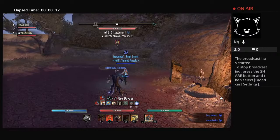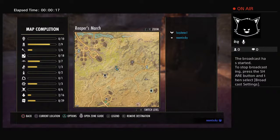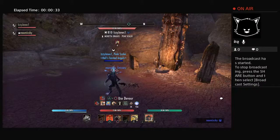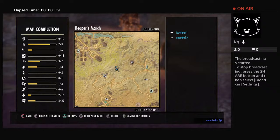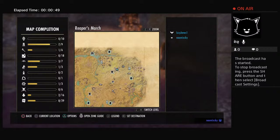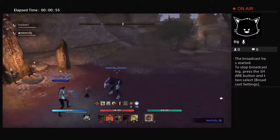This is Lisa James. We're in Reaper's March, just about here, and the closest wayshrine is here. You can see that I can bite you from here. I'm going to zoom in so you can see it's right near the boss. I'm going to show you some other locations, and as we're travelling, Lisa can explain some stuff and I'll explain some stuff too.